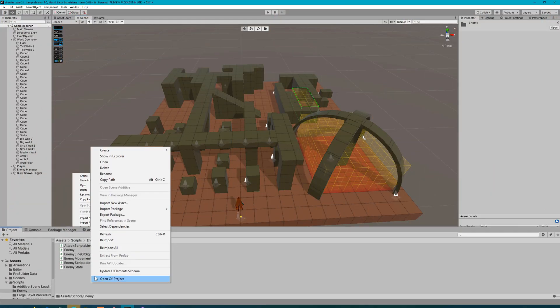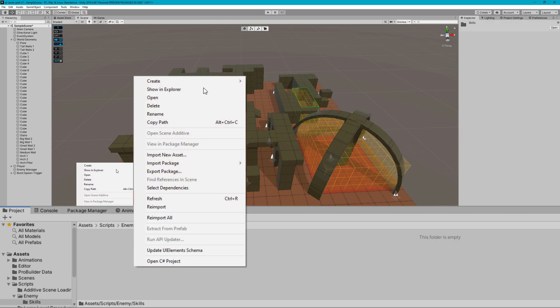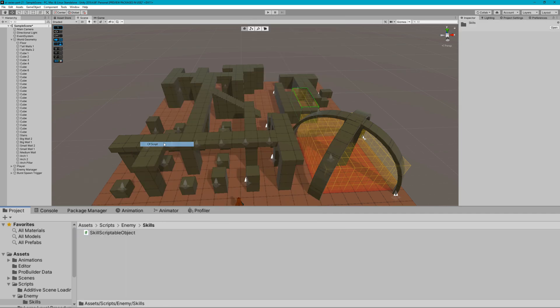Since we're planning on making multiple skills, I'll right-click in the project panel, create a new folder called Skills, and in there I'll create a new C# script called SkillScriptableObject, and then another C# script called JumpSkill.